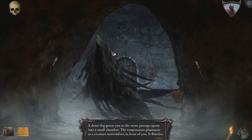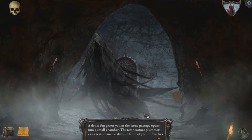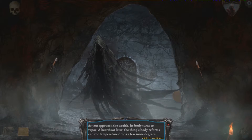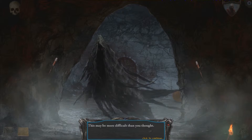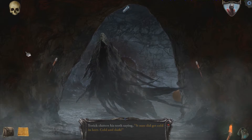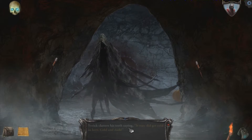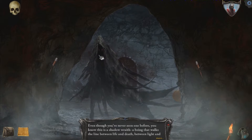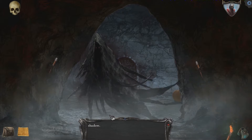Whoa whoa whoa, what's this? A dense fog greets you as the stone passage opens into a small chamber. The temperature plummets as the creature materializes in front of you. As you approach the wraith, its body turns to vapor. A heartbeat later the thing's body reforms and the temperature drops a few more degrees. This may be more difficult than you thought. Yurick chatters his teeth — sure did get cold in here. Cold and dark. So you know what, I'm going to use a torch on this. The torch didn't do anything constructive. Even though you've never seen one before, you know this is a Shadow Wraith — a being that walks the line between life and death, between light and shadow. And yet, using a torch didn't do anything at all.